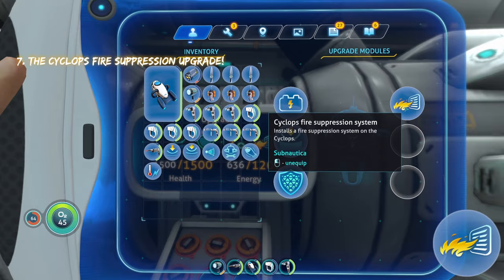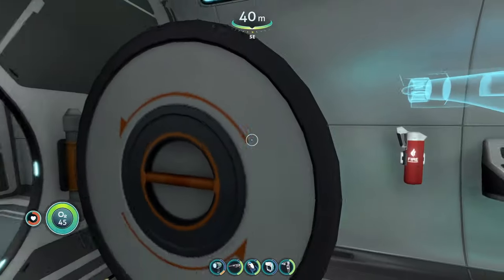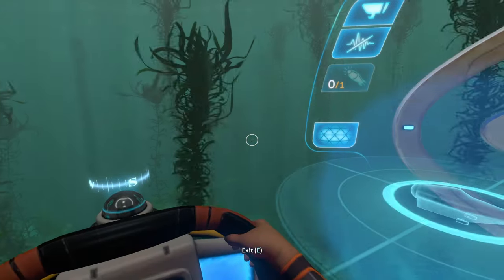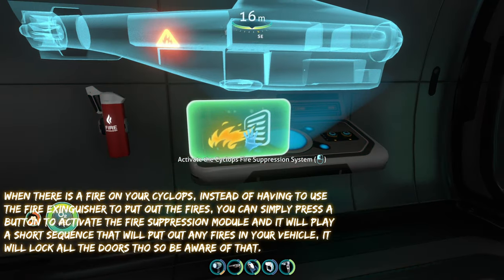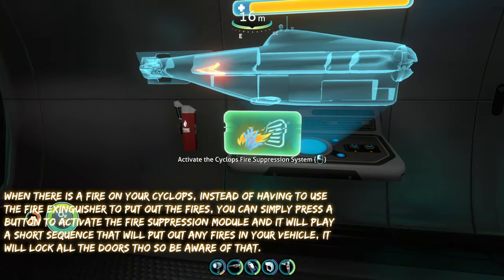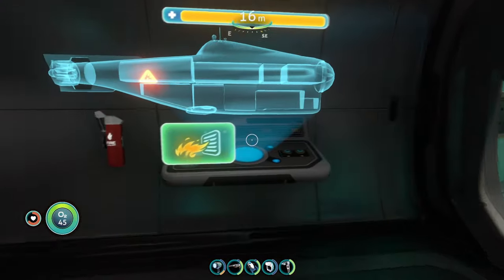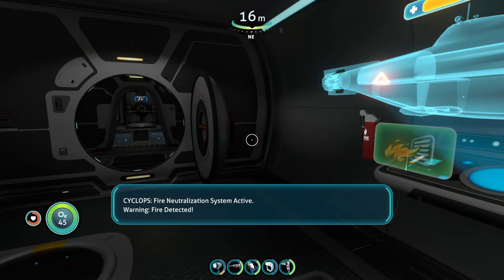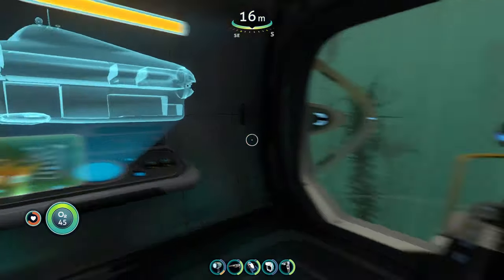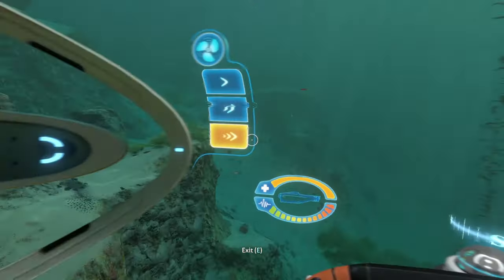The next upgrade is the fire suppression system. When you're driving at flank speed or under stress, your Cyclops can catch on fire. With this upgrade, it will automatically put out any fires on your Cyclops. The tradeoff is that it closes all the doors while it's suppressing the fire, so you'll be temporarily restricted. But the fires go away automatically — it's definitely an upgrade I'd always have on my Cyclops.